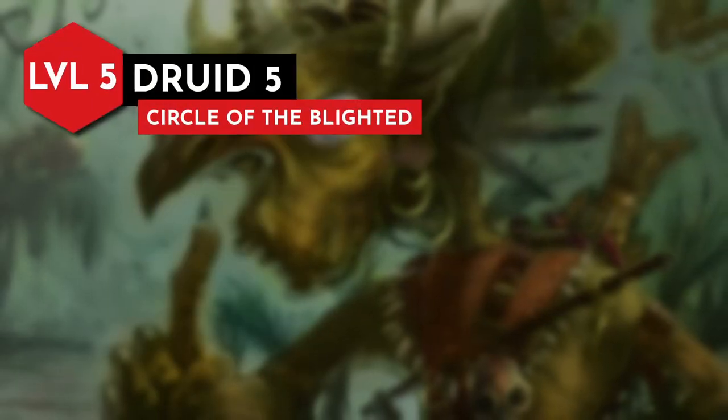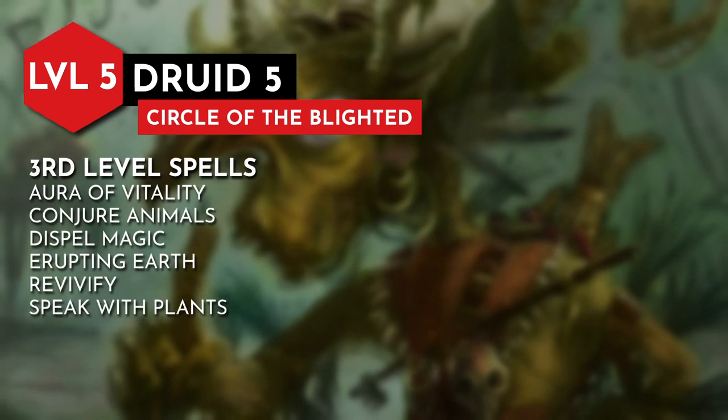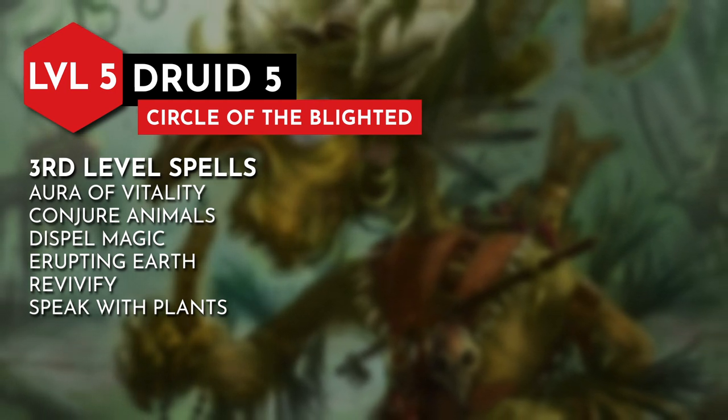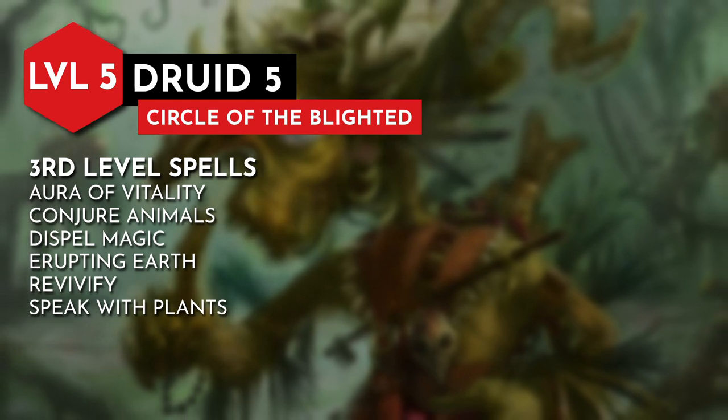For level 5, we can start casting 3rd level spells. Aura of Vitality is an amazing healing option. Conjure Animals has the potential to summon a ton of little critters with your DM's approval — this spell will pair nicely with a subclass feature we receive later. Other recommendations include dispel magic, erupting earth, revivify, and speak with plants.